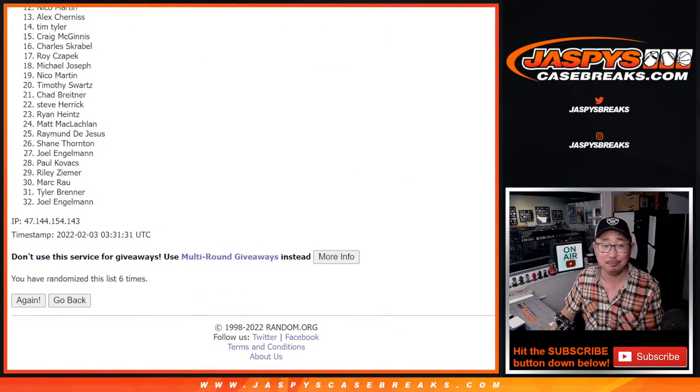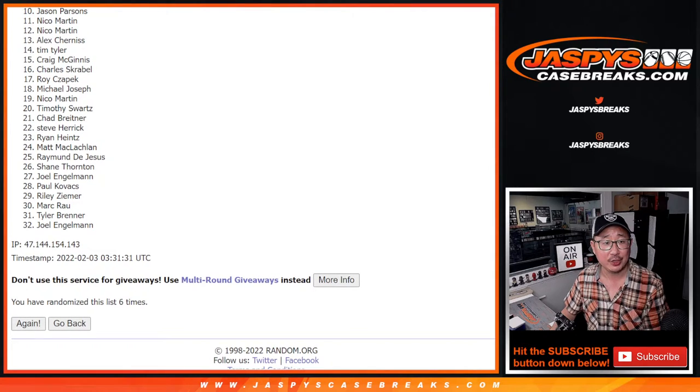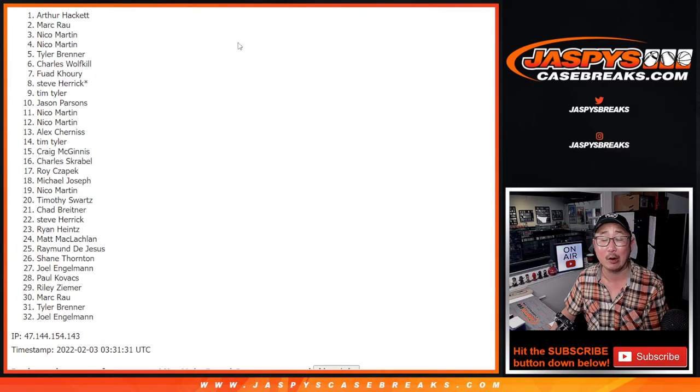So from eleven on down — Nico, sad times. Thanks everybody for taking the risk on this. Top ten, though, you're happy because you're in the break. Jason is happy. Tim is happy. So it's Steve, Fuad, Charles, Tyler, Nico, Nico, Mark, and Arthur.